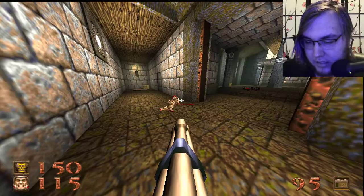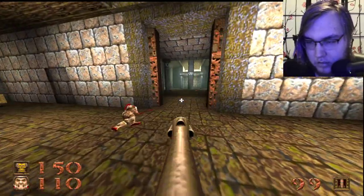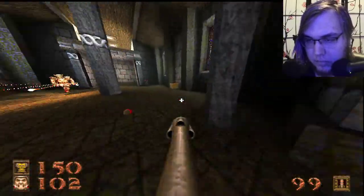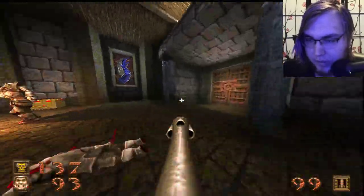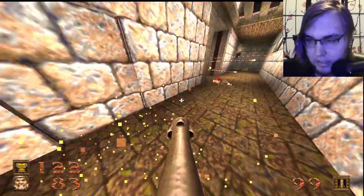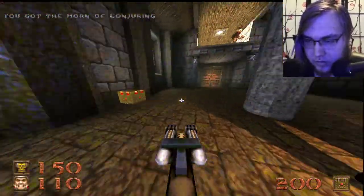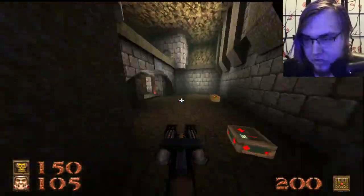And then you got the mine thrower, right? And this is the horn. Oh, it summons an allied enemy. I kind of thought it would. I must have just iced the fucker too soon last time. In a game like this, you know, you pick up an item and somebody spawns in front of you — that's just trouble waiting to happen.